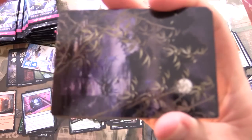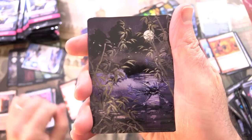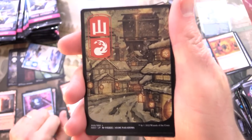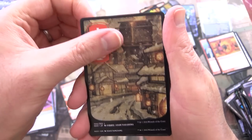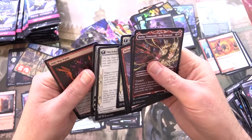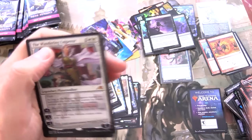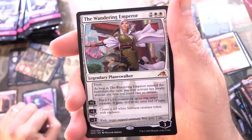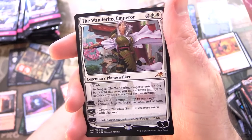Grabbing the pile. That's the swamp — and look at that mountain. It's a feast for the eyes, I swear. And we have a mythic — The Wandering Emperor. Welcome, it's about time. I was hoping for another mythic.